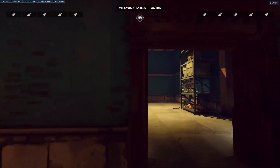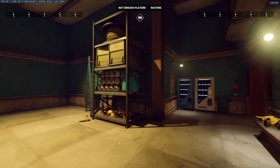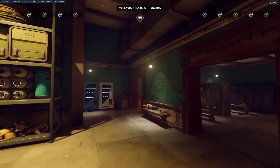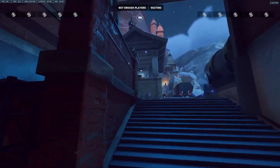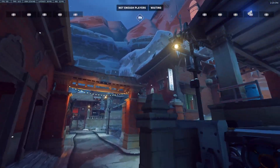Oh okay, I guess this is the attackers' second spawn. It looks like just a workers' place for the miners and such. So I guess that's second spawn for attackers.